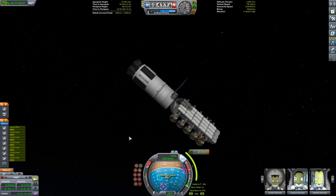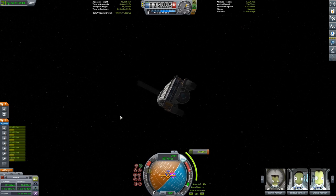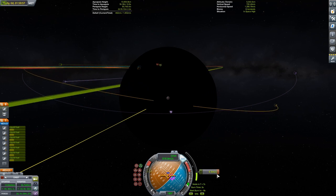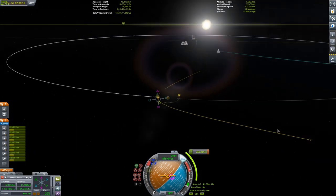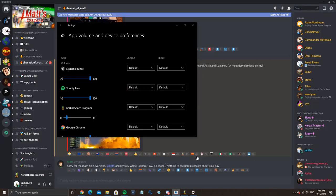We can go ahead and do the correction burn — it's pretty small, just 20 meters a second. If you have plane changes, you don't want to be changing those when you're already in orbit around the Mun, because that will be way more expensive. Much easier to do on your way out to the Mun, because the Mun's gravity will make it much harder. You want to do plane changes when you have the least gravity affecting you.